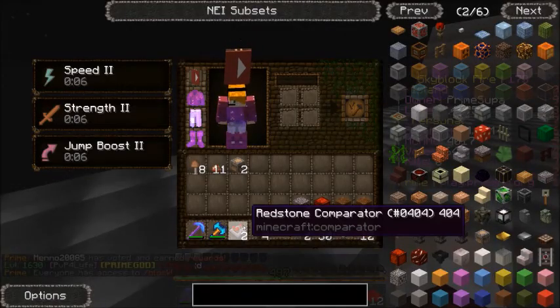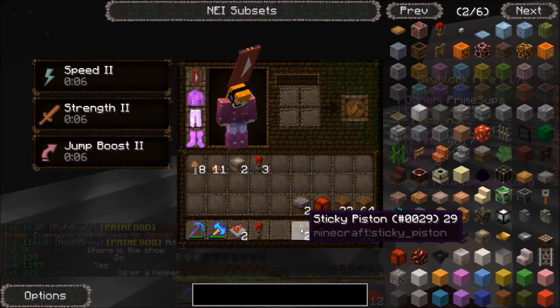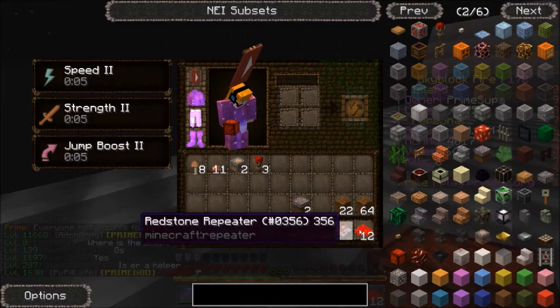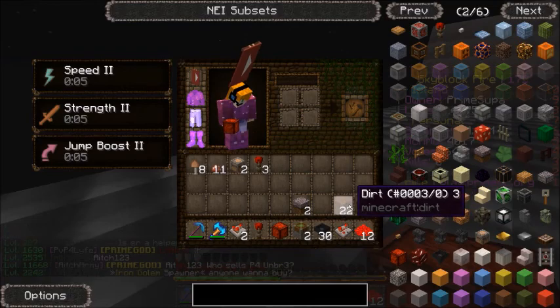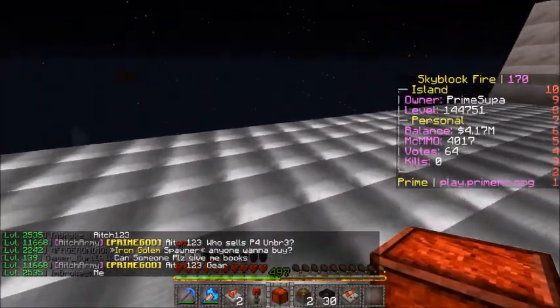So what you need for this are: two comparators, one redstone torch, two sticky pistons, a redstone block, however many hoppers you want, some redstone, some mycelium, of course some mushrooms, and I'm just using dirt because I don't have enough mycelium.